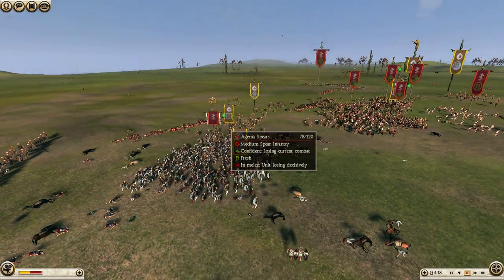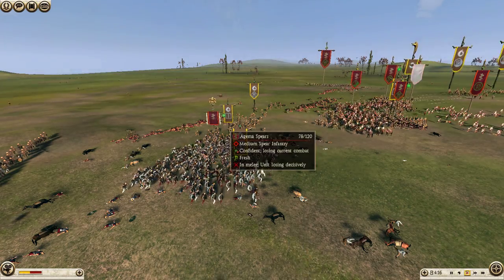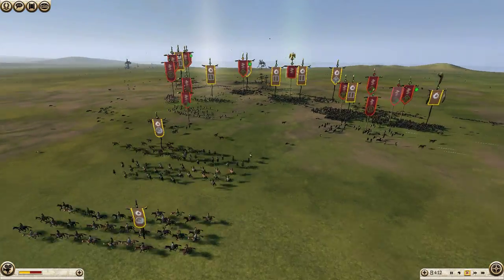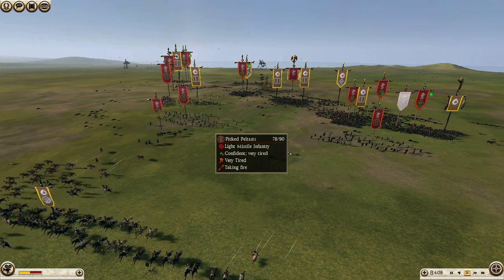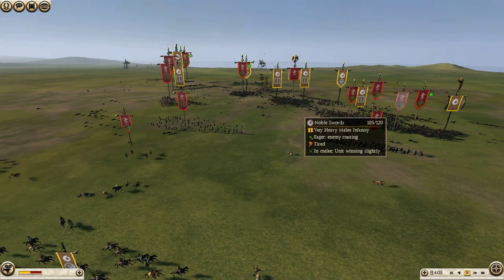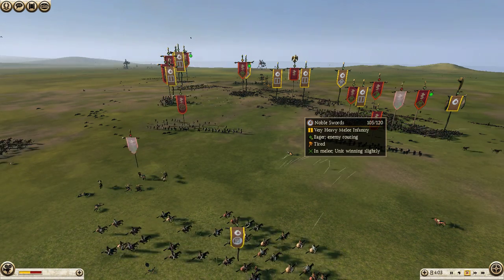So here is his general, who is losing decisively — he's only going to last another minute or so. And I'm simply using my bow horsemen to harass his peltists. Not kill them, not actually stop them, just harass them — prevent them from participating in the mainline engagement where they need to be.